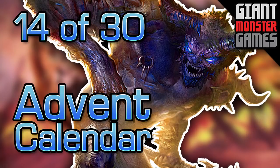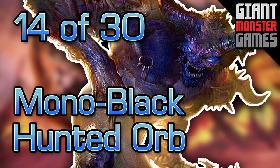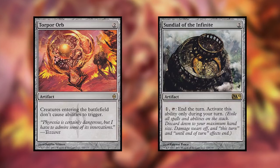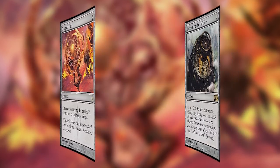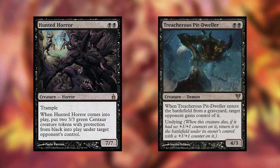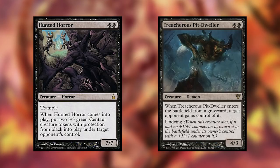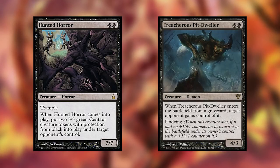Welcome back to the Giant Monster Games Advent Calendar. Today we are doing Hunted Orb, which is one of Ted's decks that is super crazy — I absolutely love this deck. The idea is to play cards like Torpor Orb or Sundial of the Infinite, which stop certain enter-the-battlefield triggers from happening. This lets us capitalize on cards like Hunted Horror and Treacherous Pit Dweller — super value cards with an extremely low mana cost and extremely high stats, but with unfavorable ETB triggers. If we can prevent those triggers, such as with Torpor Orb or by ending our turn with Sundial before the ability resolves, we can play a 7/7 for two mana and hopefully overrun our opponent.